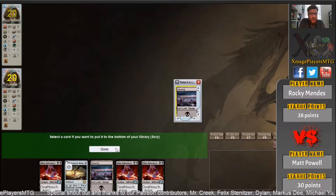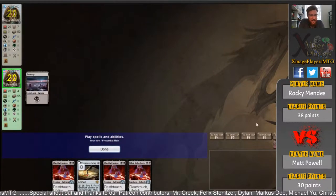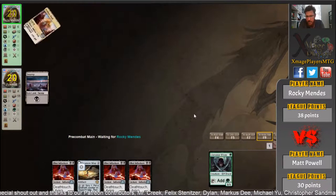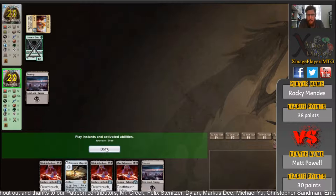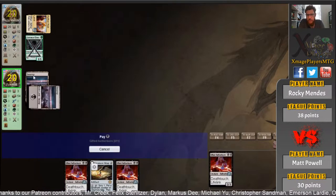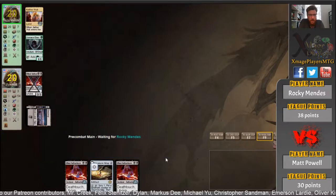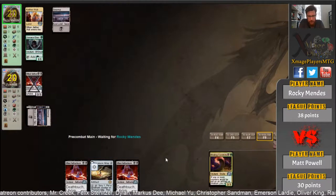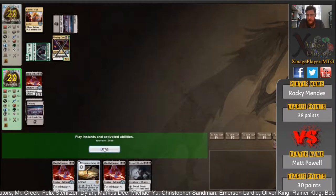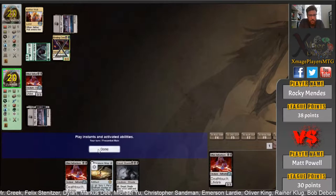This man at the top needs no introduction — Rocky Mendez against Matt Pell, a heavyweight clash from the new players division. Rocky is on 38 points, entering this match as one of the front runners and favourites to secure a playoff spot. Matt Pell at the bottom is on 30 points, so certainly within striking distance, particularly with a good week here.